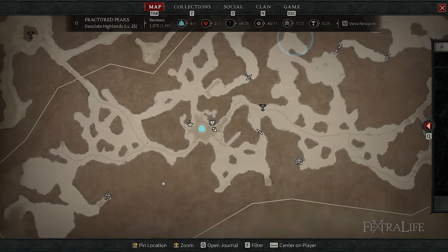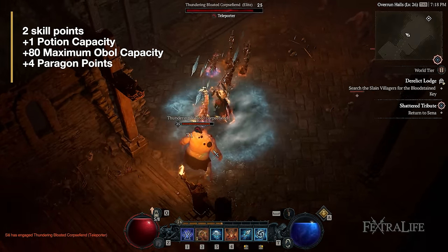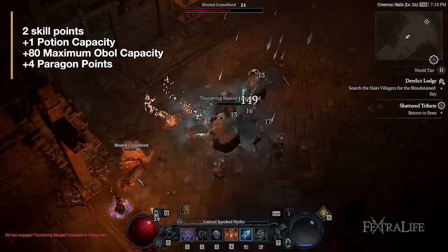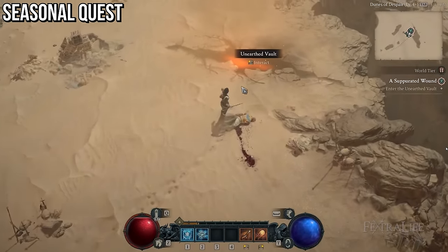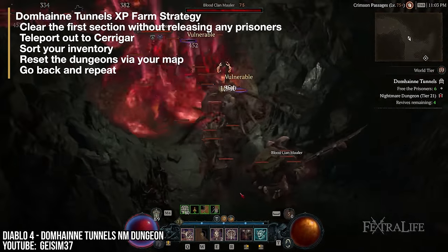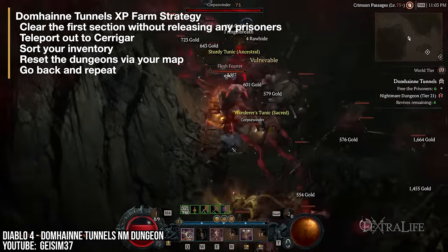After creating your seasonal character and first loading into the game, the first thing you should do is claim your Renown rewards. If you played in earlier seasons and completed Renown for all regions via discovering waypoints, clearing strongholds, finding Altars of Lilith, etc., you'll be able to claim the bottom rewards for all regions. This includes 2 skill points, plus 1 potion capacity, plus 80 maximum Obols capacity, and most importantly, plus 4 paragon points. The very next thing you should do is progress the seasonal quest as much as you can to obtain the Central companion as soon as possible. Once you do that, you can start grinding the Domhain Tunnels — clear the first section without releasing any prisoners, teleport out to Karagar, sort your inventory, reset the dungeon via your map, and go back. Repeat this until around level 50, along with the odd Helltide to get necessary resources like Forgotten Souls and Fiend Roses for upgrading your gear.